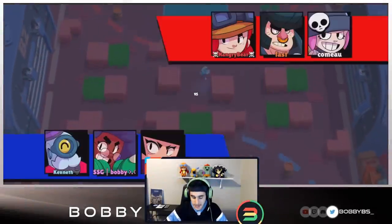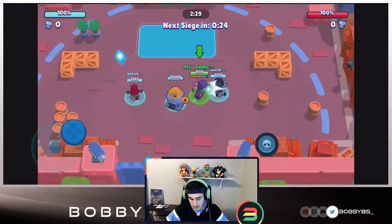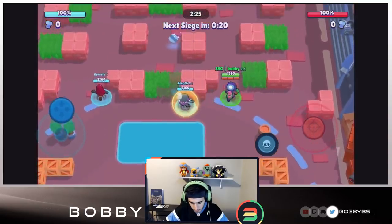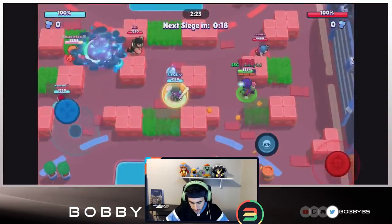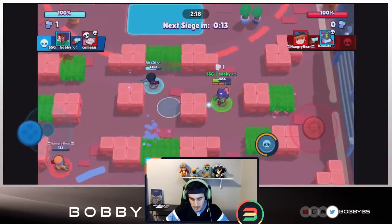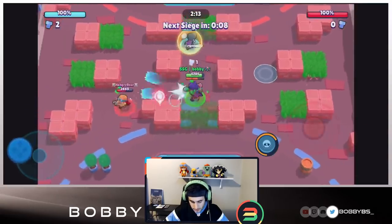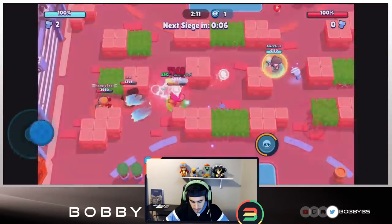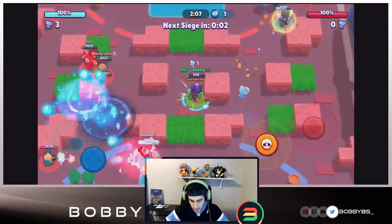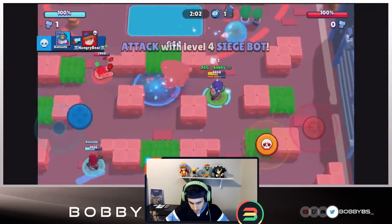Into the next game - this is a really defensive comp with two turrets from Jesse and Penny, plus a Bull, another defensive unit. This one might be a pretty tough game to one push, but we've been able to do it every time no matter what comp we face, so I don't see why we can't do it again. Even though they have a super defensive comp, the more time you try and stop a push the more you wear down on your HP, and I just don't think there's a way they can stop this if we do it properly.